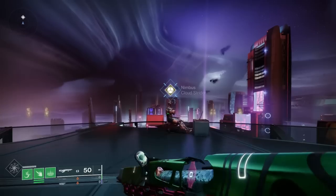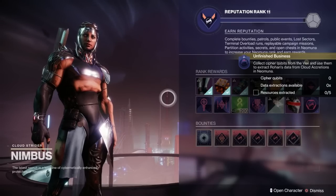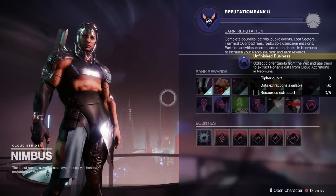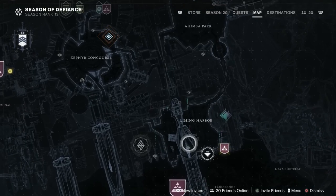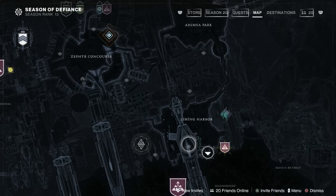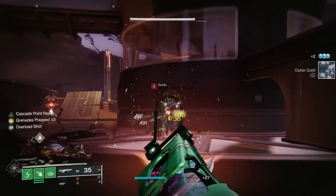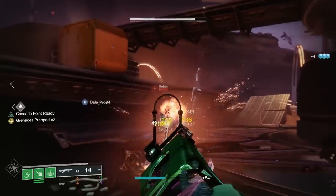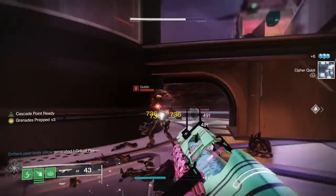This first step is collecting cypher qubits from the Vex. You want to find the Vex incursion zone - this changes every week like the stasis zones did on Europa. This week it's at Liming Harbour. Go down there and kill as many Vex as you can and they will drop qubits pretty regularly.